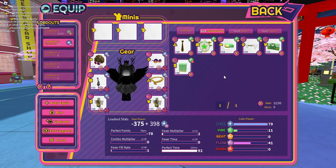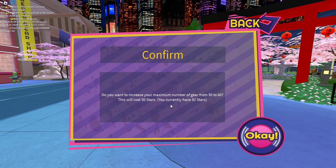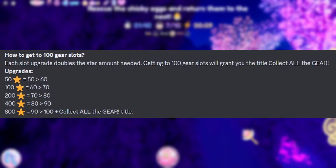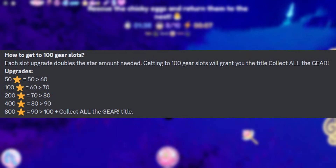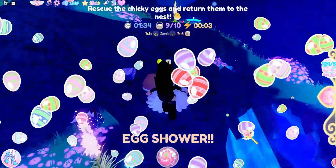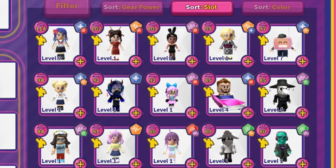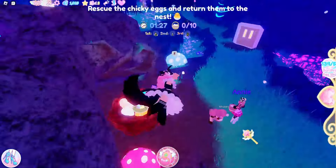There is also a limit to the amount of gear pieces you can have in your inventory, which can be expanded up to 100 with stars, but it gets very expensive — starting from 50 stars and doubling with each upgrade. While there is no limit to the amount of minis you can store, you can only own and equip one type of each mini.